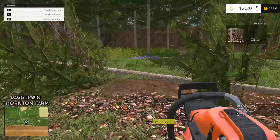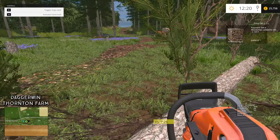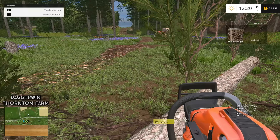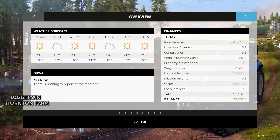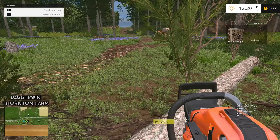It now says 'sell firewood by pressing R on the keyboard.' I'm not sure if we're going to get paid instantly. We did get paid for it, and we got 1,017 litres of wood chips added to the silo - that's what came off the chainsaw. So not only do we get paid instantly for the wood, we also have the wood chips as well, which are worth quite a lot of money.